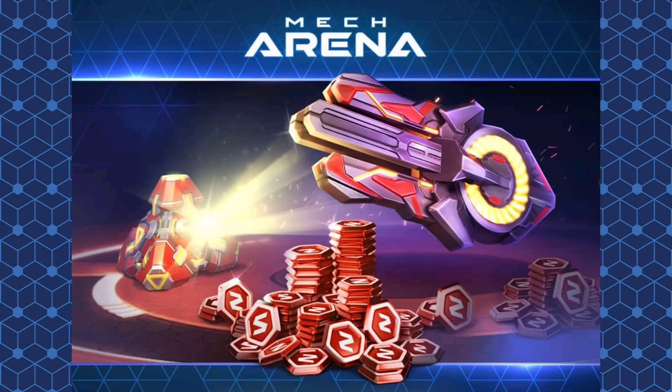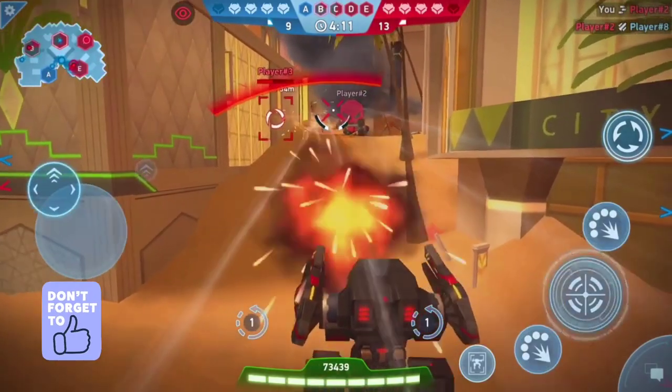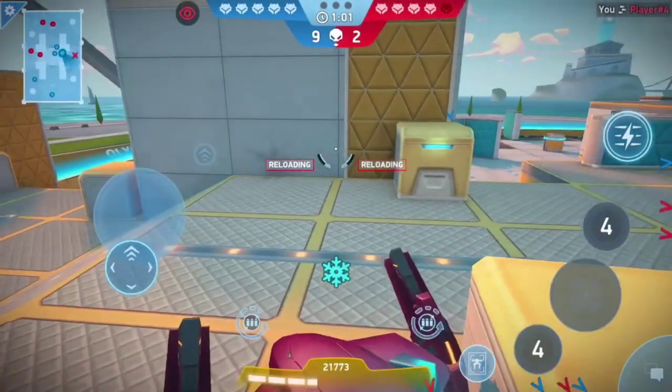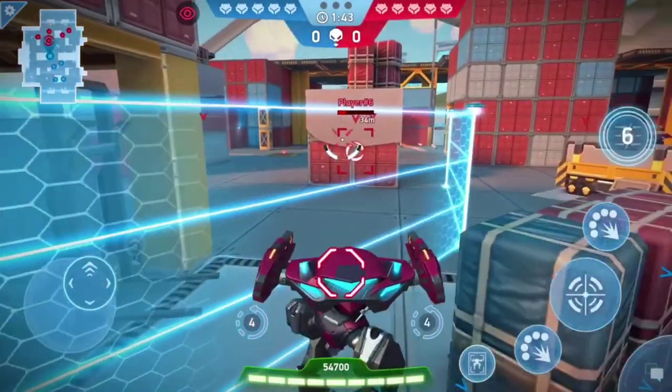The Disc Launcher's main shtick is its ability to hit targets behind cover. You heard that right — once you're locked on, the disc projectiles will be able to adjust their trajectory a bit if that mech runs behind cover. Of course, it won't be foolproof. On top of that, there's splash damage that will affect enemies unlucky enough to be next to your target.